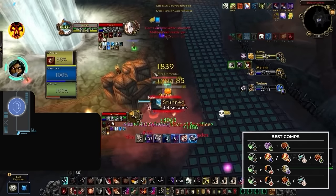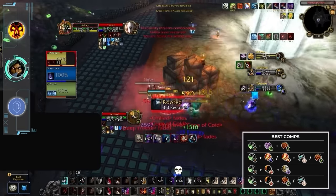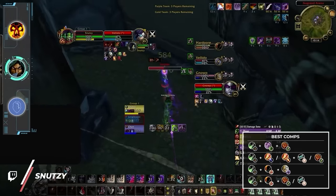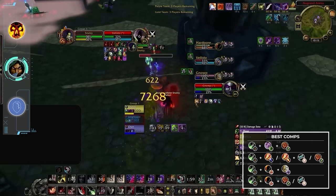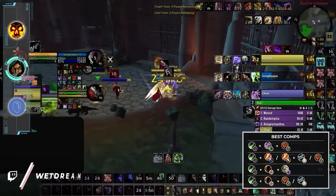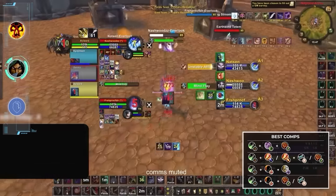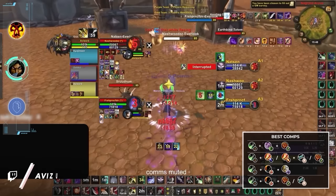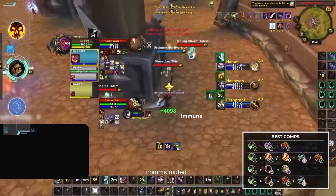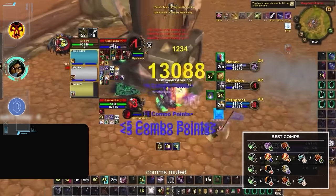RLS, RMP, triple DPS, thug cleave — there are tons of flavors of comps you can fit into as a sub rogue, all with their own niche. On one end of the spectrum you have RLS, a comp designed to win from attrition. The spread pressure from the warlock gives you tons of freedom on who you can attack and it's truly up to you to carve your own path to victory. On the other end are comps like triple DPS and thug cleave where you rely on explosive coordinated damage to win. Somewhere in the middle is RMP, which relies on coordinated damage but with extra control and slightly more flexibility for swapping. Each flavor of rogue comp offers something unique so be ready to adapt your playstyle accordingly.